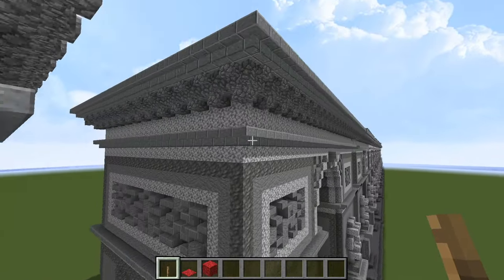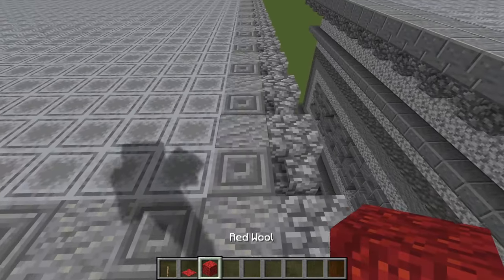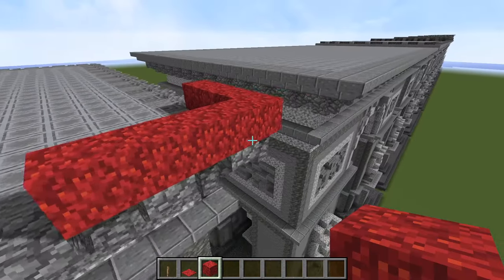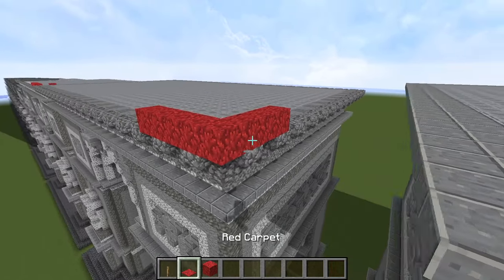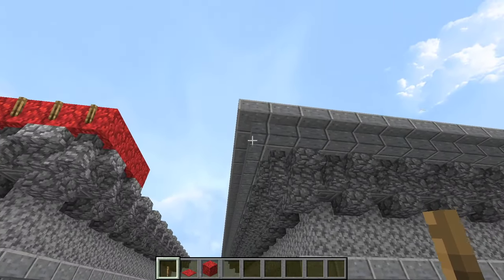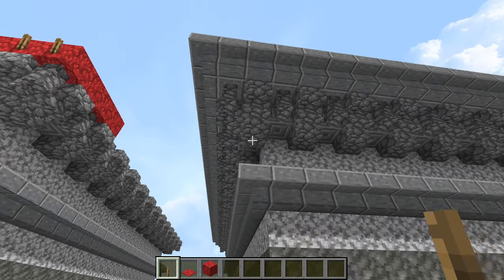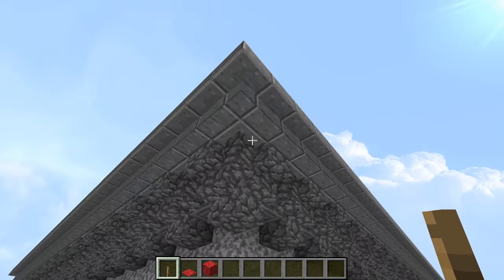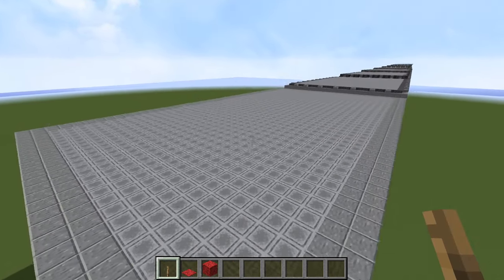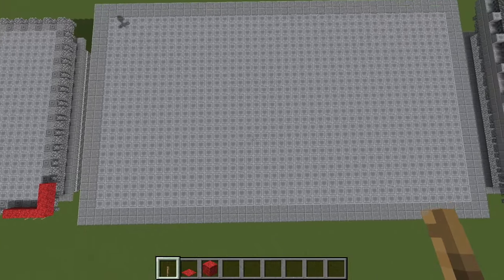Next phase: on top of all this, lay down full blocks of polished andesite. Then put down a cornice of upside-down polished andesite stairs like we did back down here — we're doing another one of those, making a big rectangle out of that entire pattern all the way around the arc.